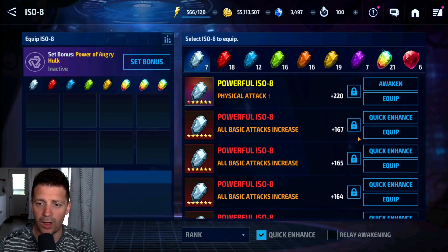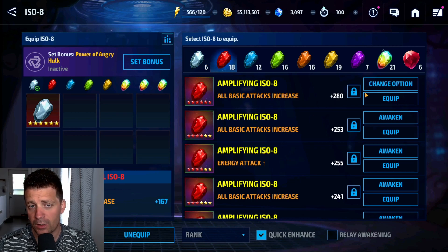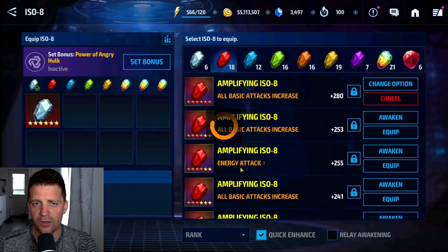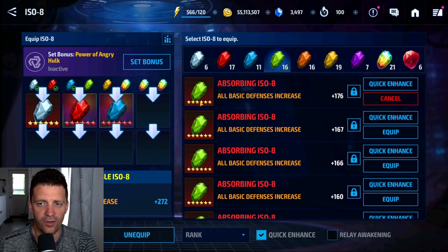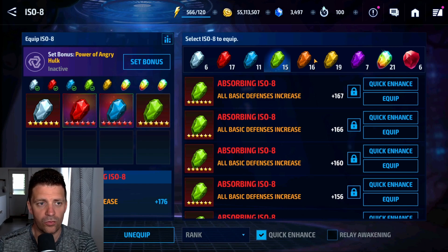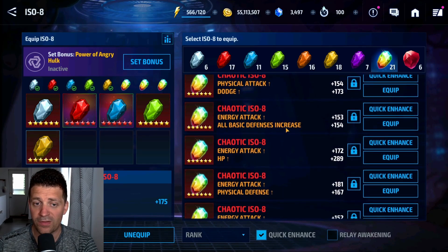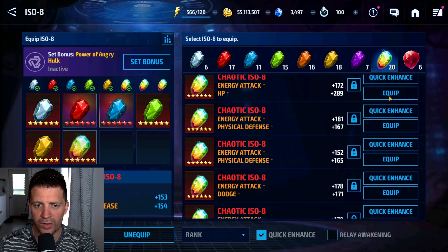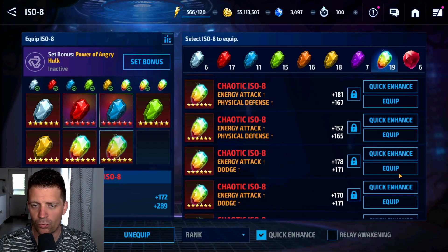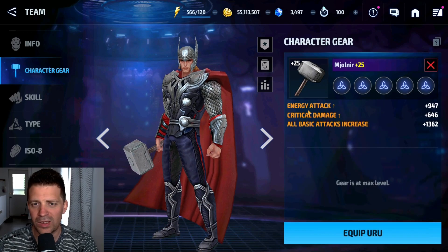We're going to start equipping easels. We can't amplify here because we have none, but we have an All Attack fully amplified - that goes in the blue slot. Another fully amplified - nice, we're saving a lot of six-star easel boosts. Yellow slot has no amplify - that's a tough one. We have energy attack easels to put in, and since we might run him with Rage we'll put some dodge too. Setting it by Stage 7 effect for now - not bad.